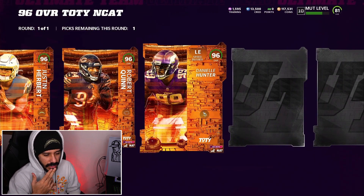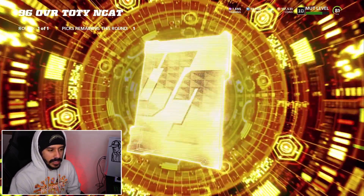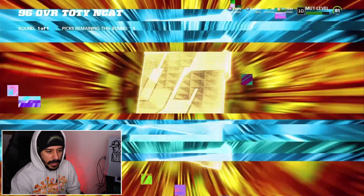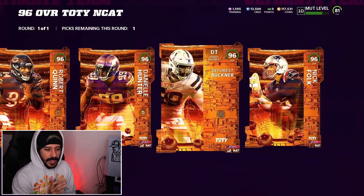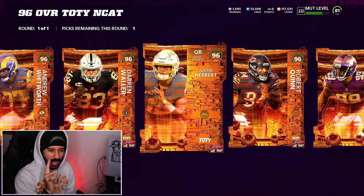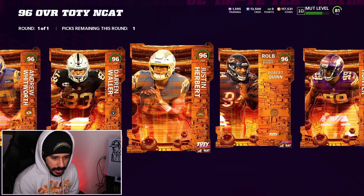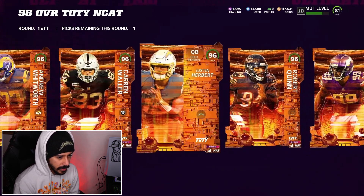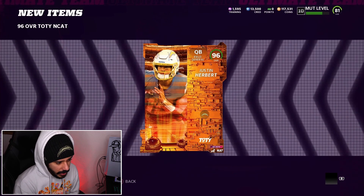It's not any Team of the Year card, so I think we did get kind of lucky getting that Justin Herbert. I kind of feel like taking Justin Herbert — that way we don't have to spend any coins on a new quarterback. And I think this card does get Gunslinger. We're going to do it. We're going to get Justin Herbert. Let's go ahead and select Justin Herbert. We're going to add him to the squad and we're going to go ahead and play a game with him today.